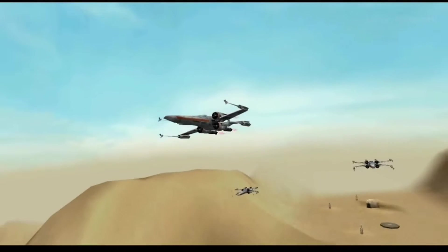Rogue Squadron, this is General Riken. The shuttle is clear. She'll pick up the rest of this cargo. The Rebel Alliance will appreciate those supplies, especially after we lost Yavin base.